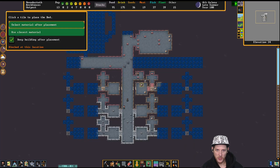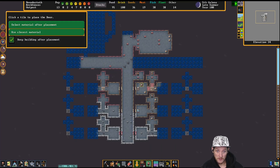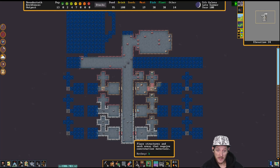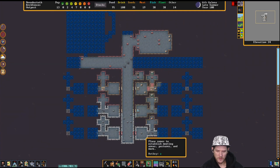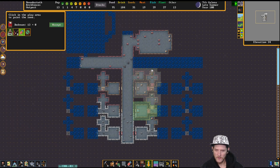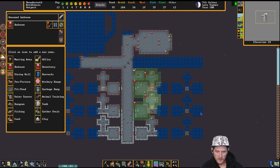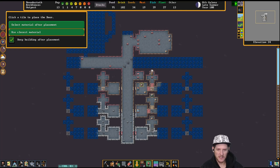Bed, bed, bed, bed, bed — use closest material. A couple doors to keep them as happy as we can. Bedroom multi — four beds. Oops, I don't have a door there so that looks awful. I think it'll fix itself once I put the door in and it'll automatically adjust. You are not part of that bedroom and you're part of that bedroom — okay. It's a little tight but it works. It looks a little different — not the same old same old.